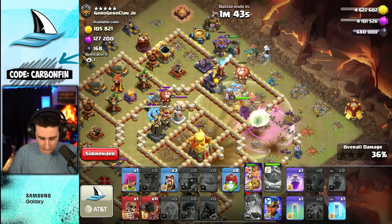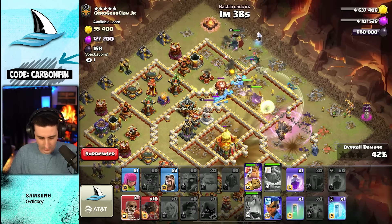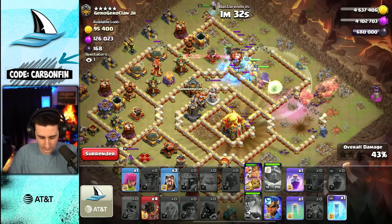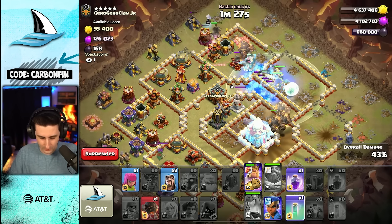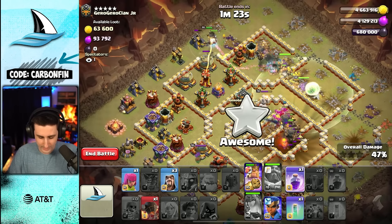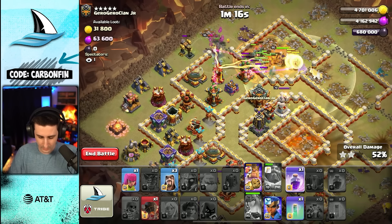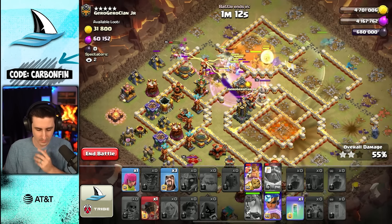Let's get through here — Electro Titan. Pulling some traps. Now we can go ahead with the Freeze here, and the Rockaloon should be able to help take out the Town Hall. They're working right through it — perfect, Town Hall is down. Poison gets launched, we'll continue our path around. Then we'll drop the Royal Champ to go into the core to the Monolith.